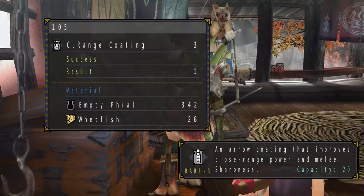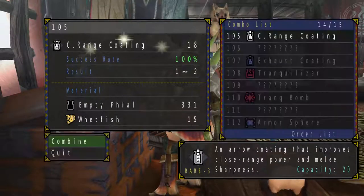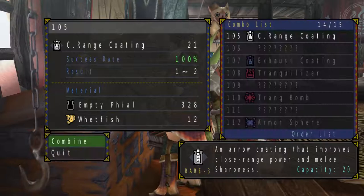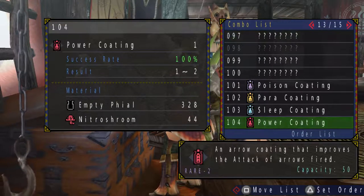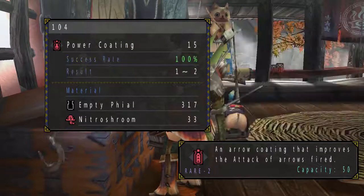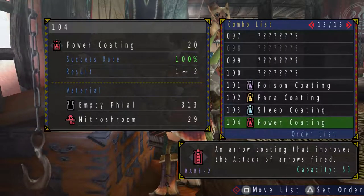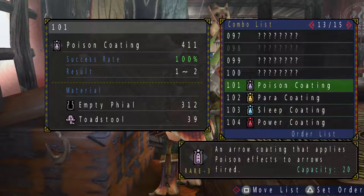Right now I'm just going to combine up some close range coatings to bring into the next fight. I'm going to get 20 of them. Power coatings — I don't have enough nitrous rooms, but I'm just going to craft another 20.